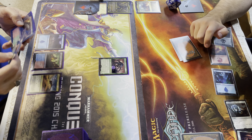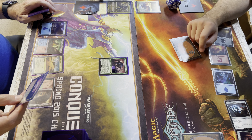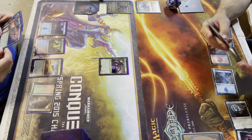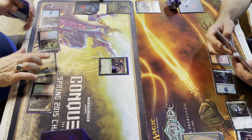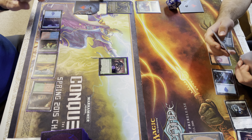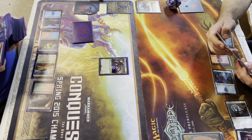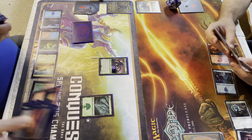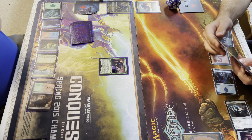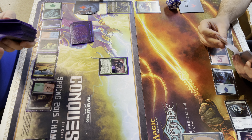Untap, upkeep, draw. I'm going to put this card out — when I put this card out I get to scry. Then I'm going to cast Cultivate: search my library for up to two basic land cards, reveal them, put one on the battlefield tapped and the other into my hand, then shuffle. So let's get a Forest and a Mountain. I'll put the Mountain into my hand and the Forest into play tapped.